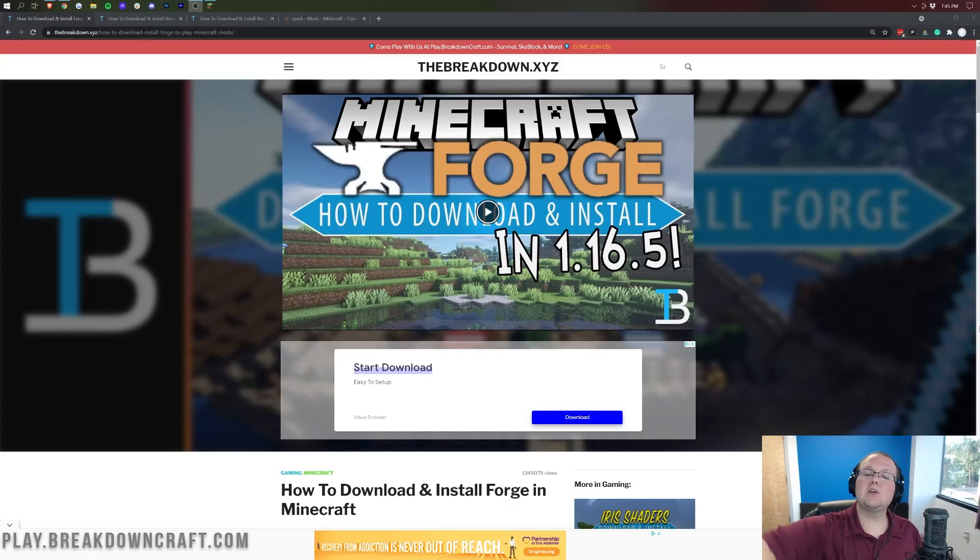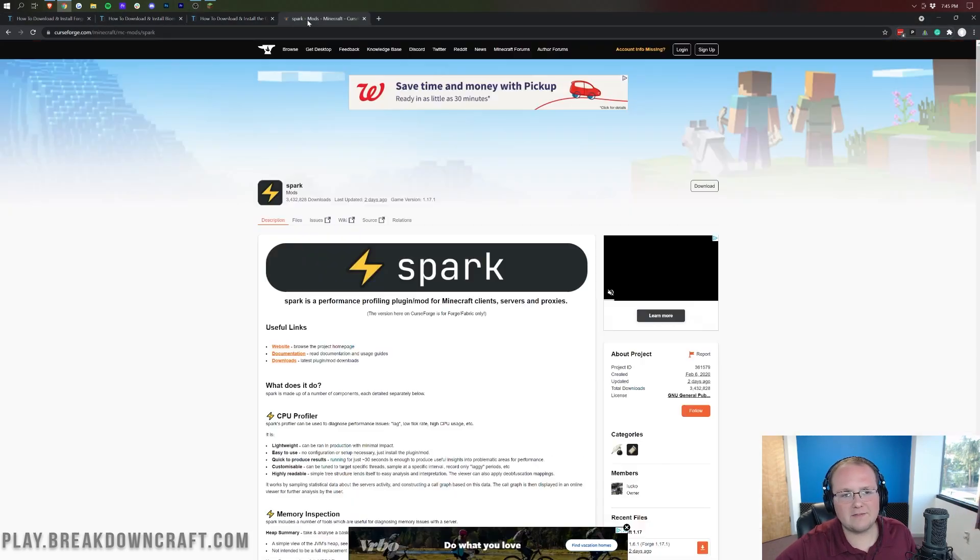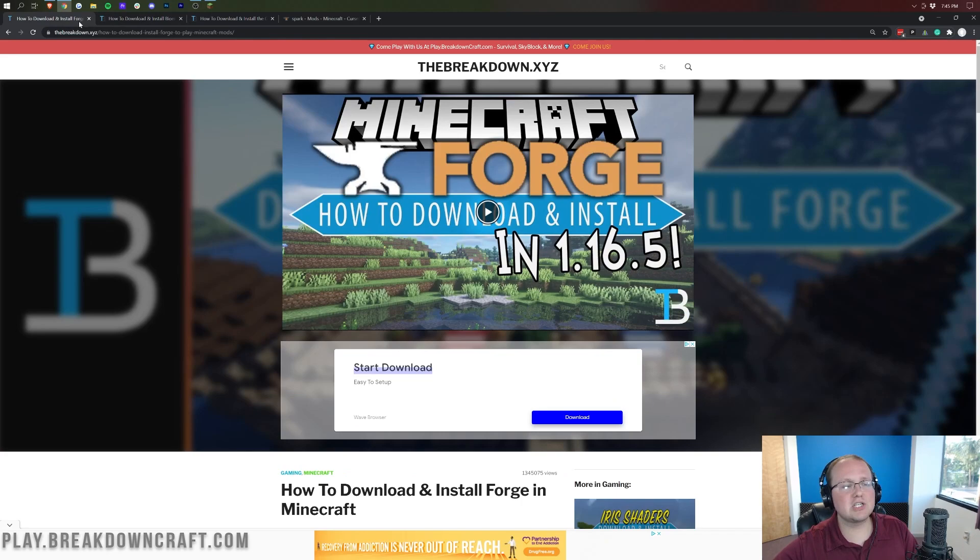Hey everyone and welcome back to The Breakdown. Today we're going to be showing you how to add mods to Minecraft 1.17.1 on PC. Mods like Bombs of Plenty, mods like Gravestone, mods like Spark, mods like Just Enough Items, mods like WorldEdit. They can all be added using Forge in Minecraft 1.17.1 once they're updated.